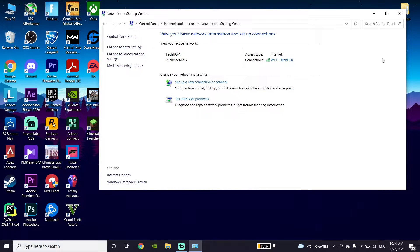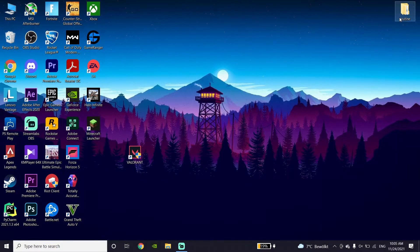Then just click OK and click OK again, close this window, and go ahead and open Valorant. That's the first method to fix latency, high ping, or lag when playing Valorant. But if that didn't help you, go ahead and try the next method.